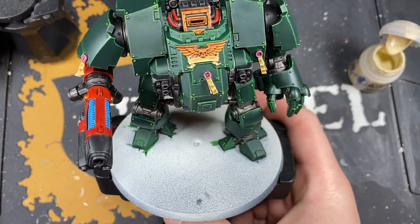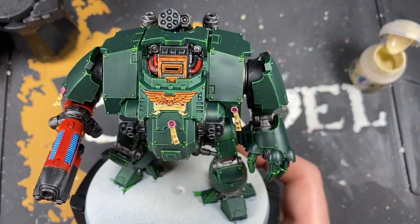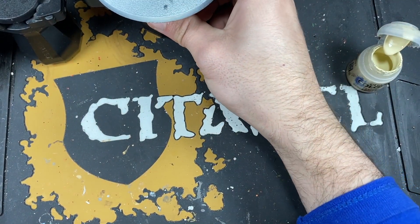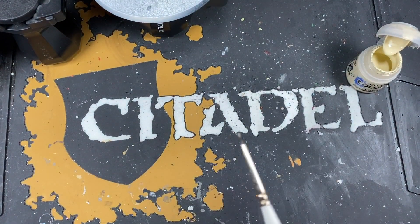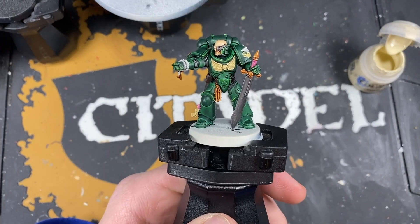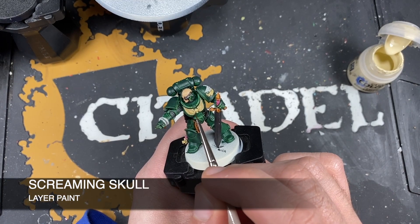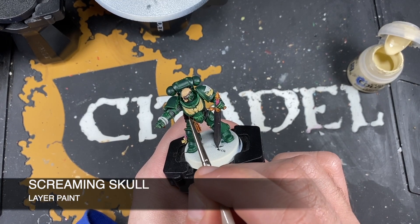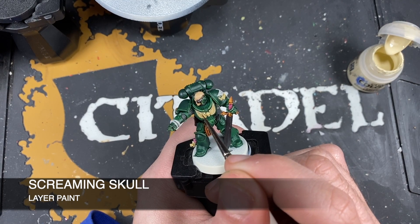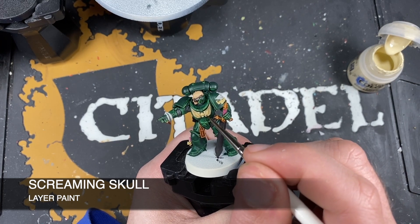With that done you should now have some beautiful, shiny, awesome green armor. Now we're going to pop that to one side and work on all of the parchment and bone details. I'm going to demonstrate this on the intercessor. The color we're going to be using is Screaming Skull. All we want to do is just pick out all of the edges on all of these areas.